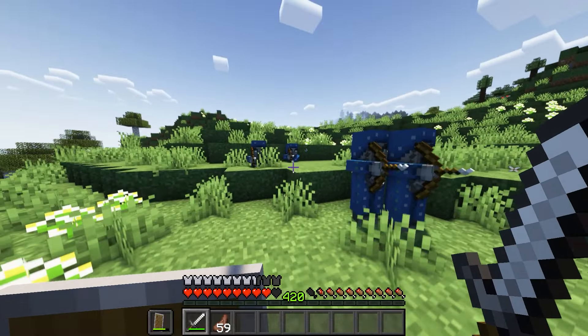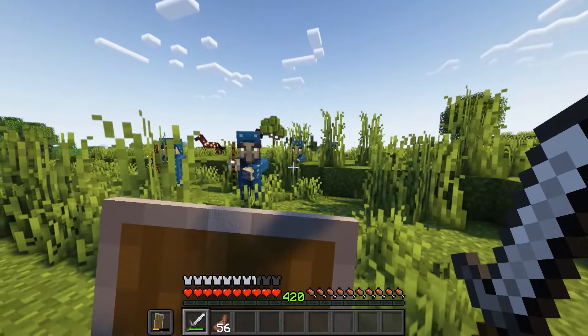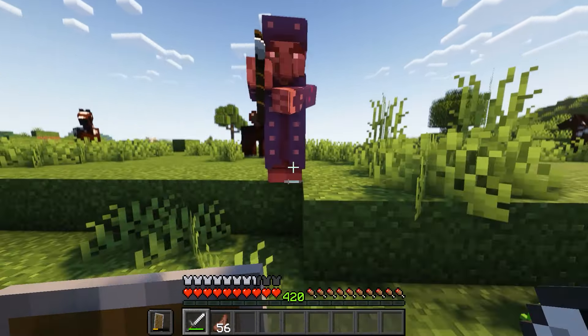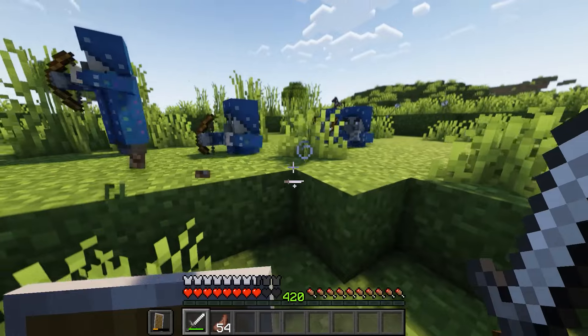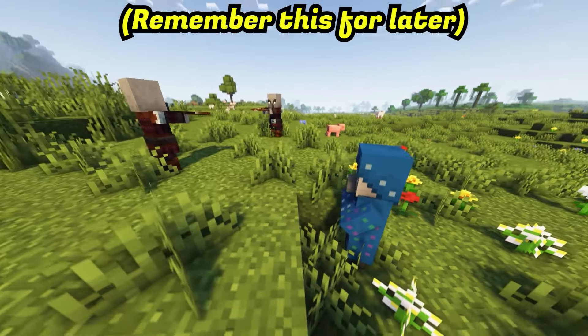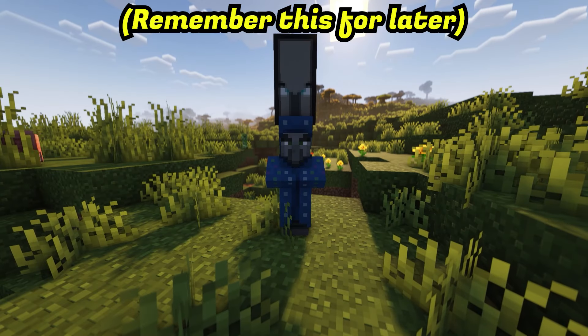The real Illusioner, while this is happening, will be invisible and will be shooting you with their bow. When you eventually find and attack the invisible Illusioner, the duplicates will all return to the real Illusioner and then spread out again. Repeat this until you finally defeat the Illusioner. The Illusioner can also participate in raids if they're close enough, join pillager patrols, and even pick up the pillager banners.